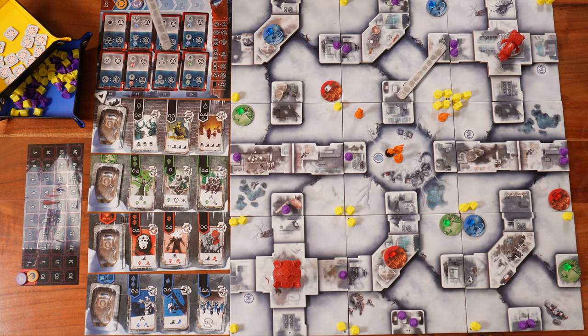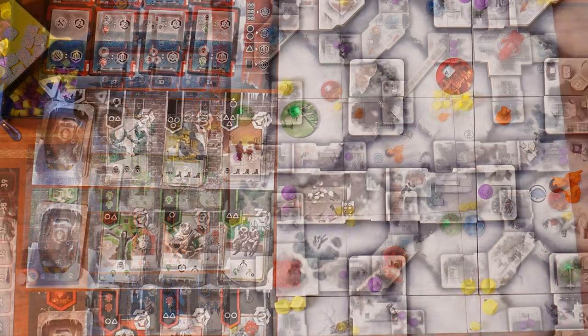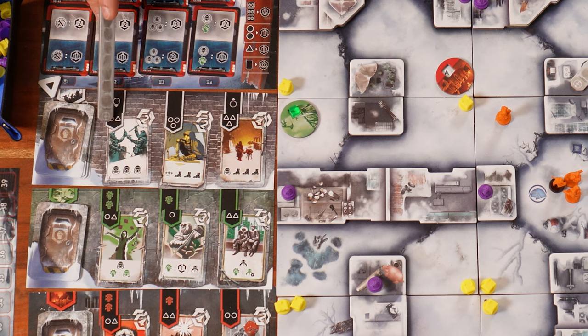The black market is unique — there are no restrictions, meaning I can buy any of the three cards at any point as long as I can pay the cost. The only factor is the variable cost. For example, one card costs one energy cell and one technology token, but with the variable you add one more technology token, making it two technology tokens and one energy cell total.